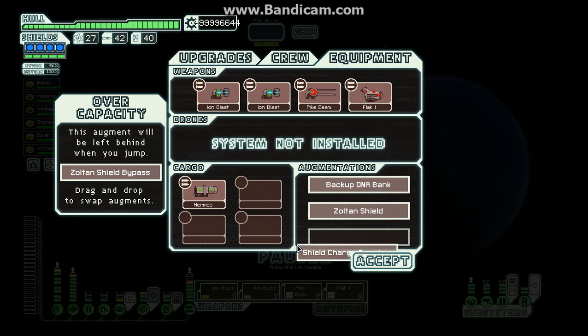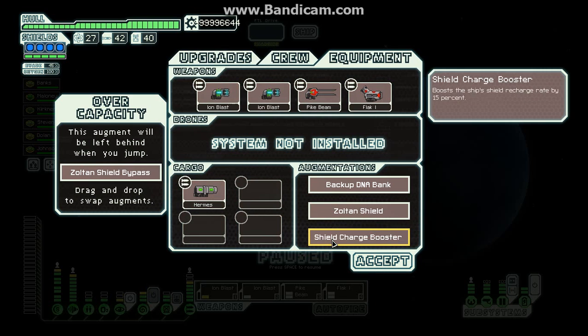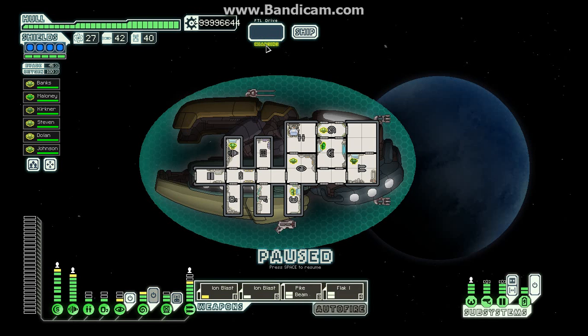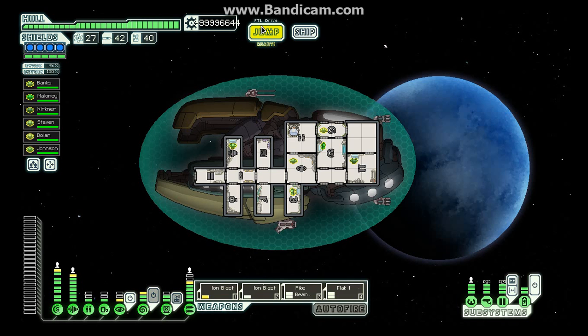Let's get this thing in here, I will switch that out — shield charge booster. Let's go to boost our shields faster. As you can see, we have five shields, four shields — basically we have nine shields.